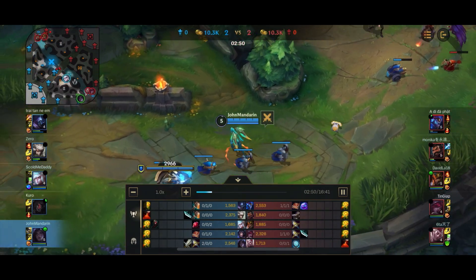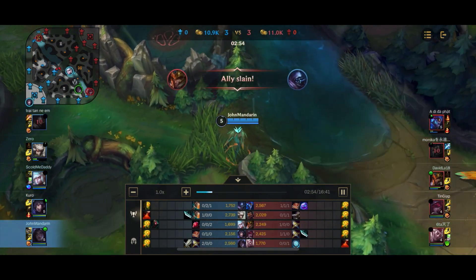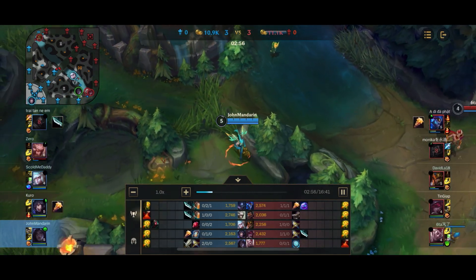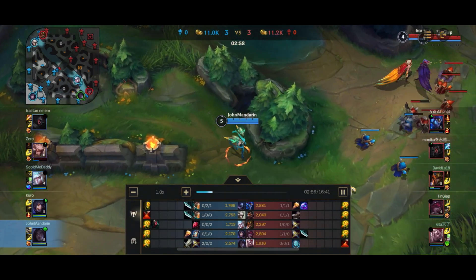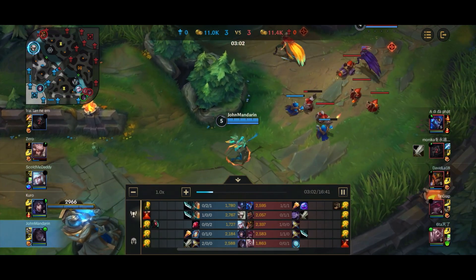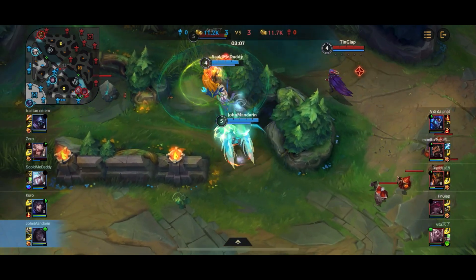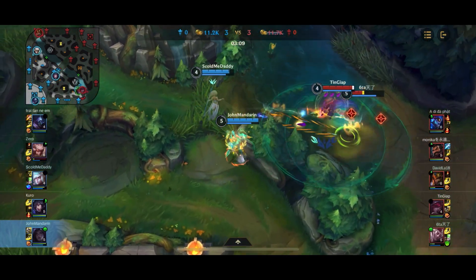So it really works out because both builds build a BF Sword as your first item. You can just build a BF Sword and work from there. Like for example, here I got a double kill — I can just go for a second BF Sword instead of going for a Mortal Reminder and a Longsword. So really, Kai'Sa's build is very, very flexible — you can sort of work around the game situation.